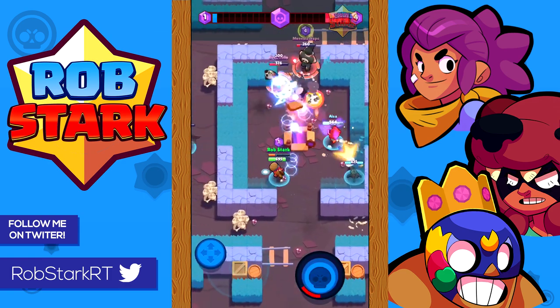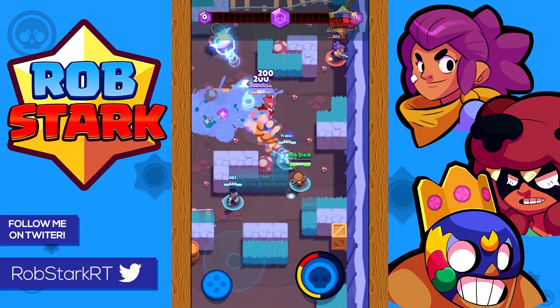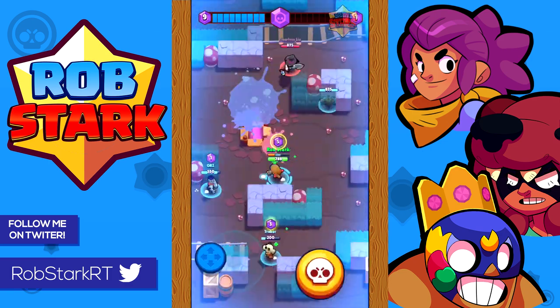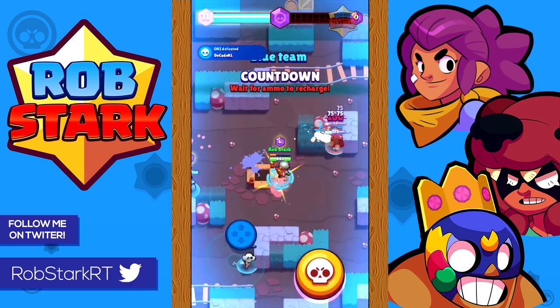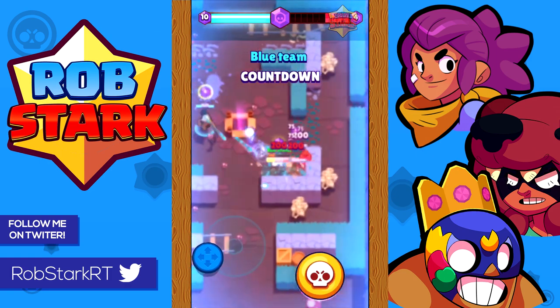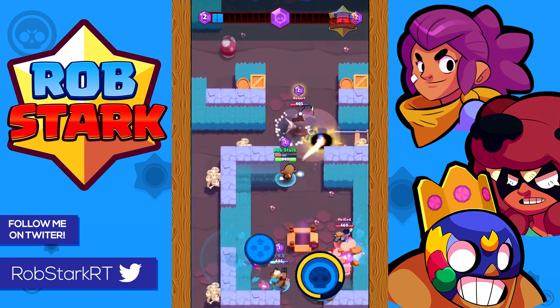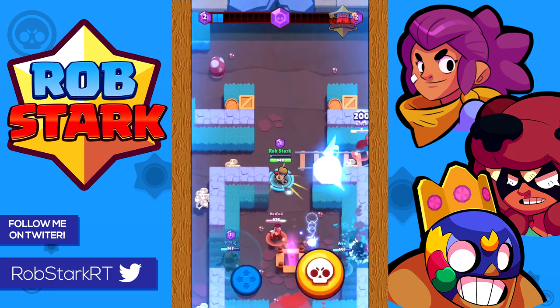Mortis is probably the closest thing to a hard counter for Jesse, but he's horrible versus her turret. If you find yourself face to face with a Mortis, try to stay by your turret if you have one, or run towards a teammate to help out. Don't shoot many shots at a Mortis throughout the game as he's often able to dodge her shots fairly easily.